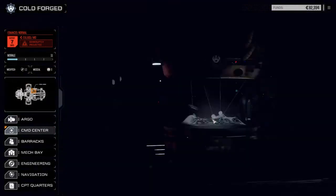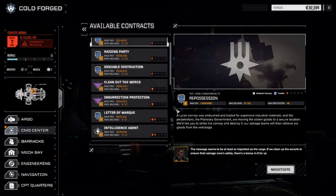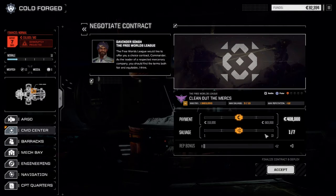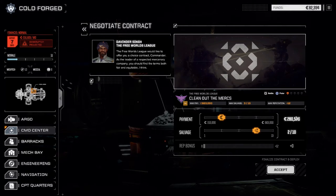Let's go back to the contracts and jump right into this 'Clean Out the Mercs.' We're going to negotiate - go with two of ten salvage. Actually, we do have some engines in storage for sale, so let's go three to thirteen. We can always pick up some stuff to sell from here.